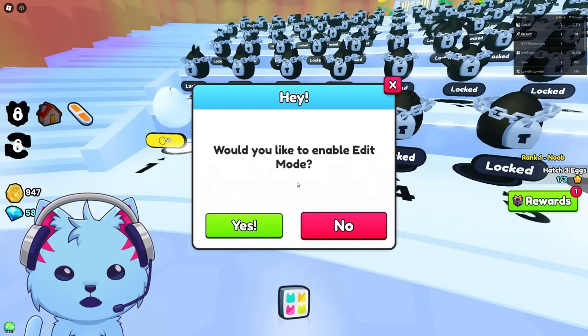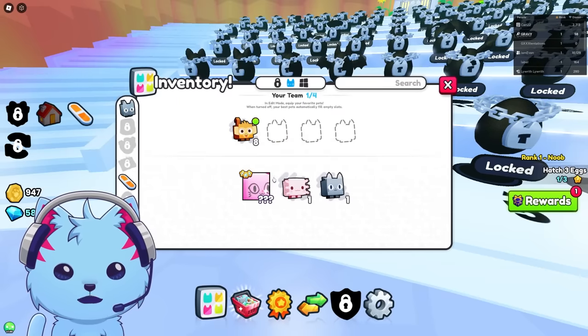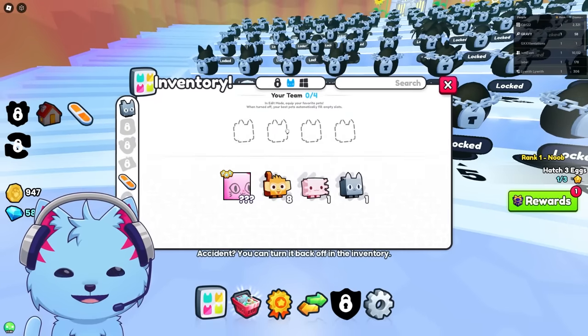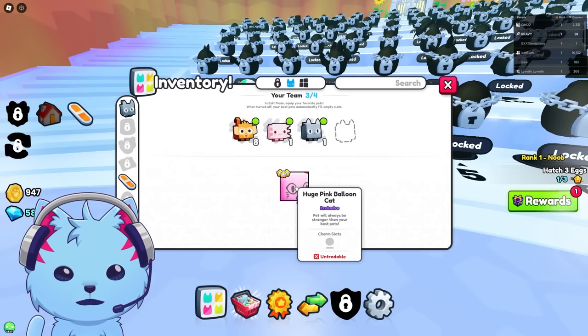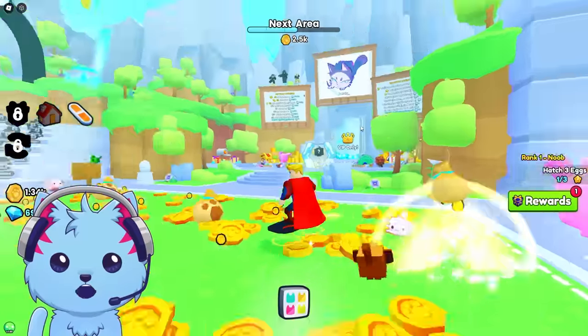Would you like to edit? Edit mode? I'm so confused. How do I play this game? How do I just equip my pets? I just want to equip them. Okay - equipped, equipped, equipped. Is that how you play? This game is so weird.